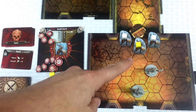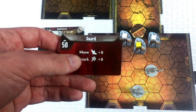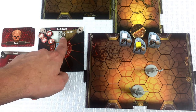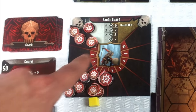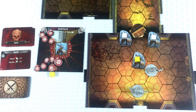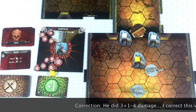The elite guard has movement two, so he moves right next to Crystal and attacks his normal three plus zero. We flip a modifier — it's a plus one. That's four damage. Crystal is at six health and just took four damage.